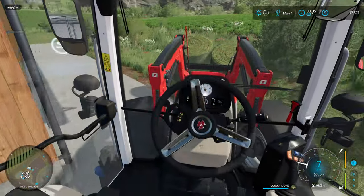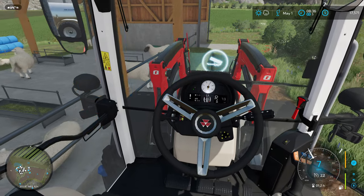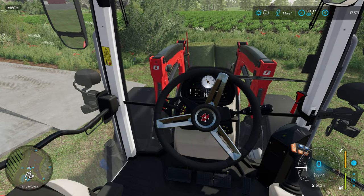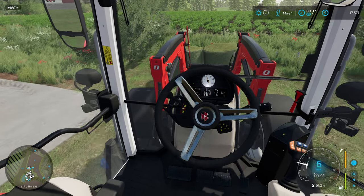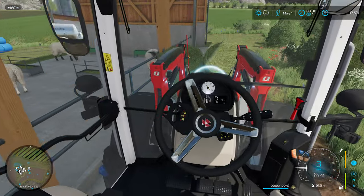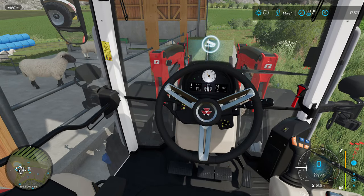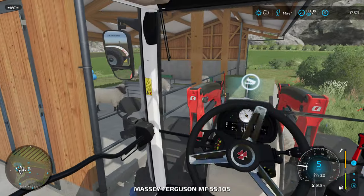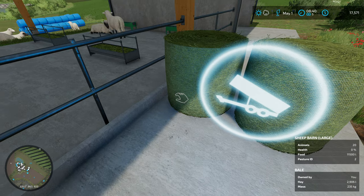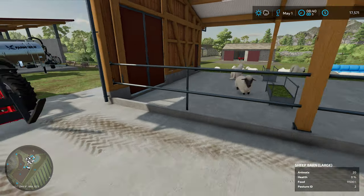We've got everything brought over from the store, so we're going to get some hay put in here for the sheep to eat. We've got two bales sitting right here ready to be picked up and put in there. Then we'll go and drop the pig food into their paddock. The max it can hold is about 11,500 liters — these two bales have about five to six thousand liters left, so it will just keep filling up on its own.